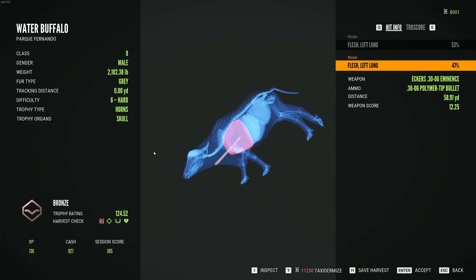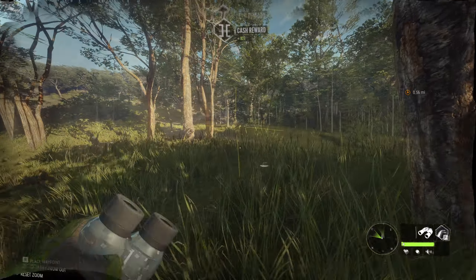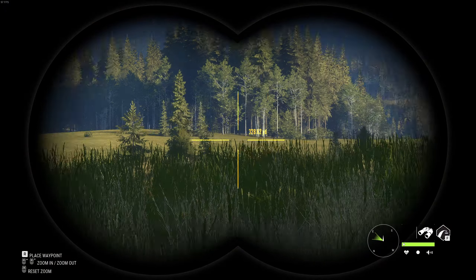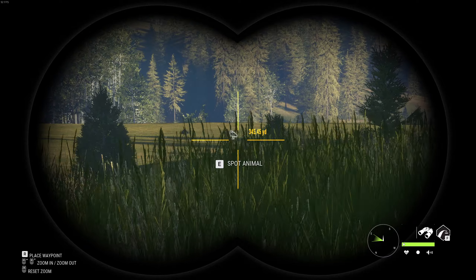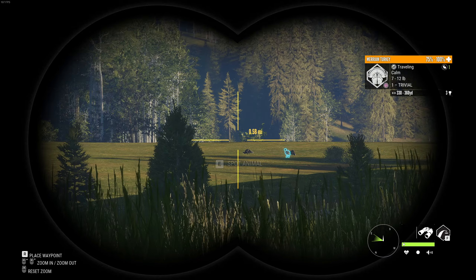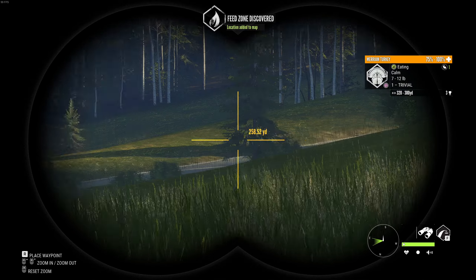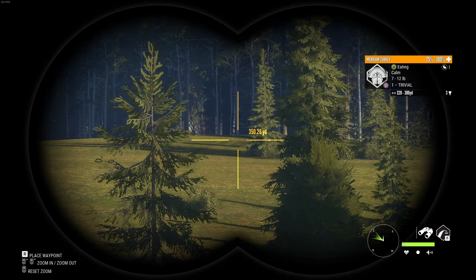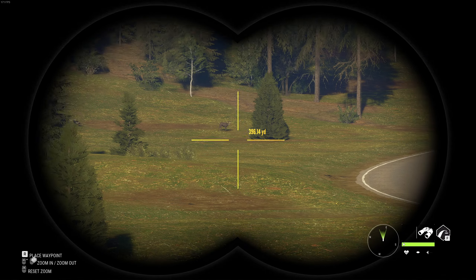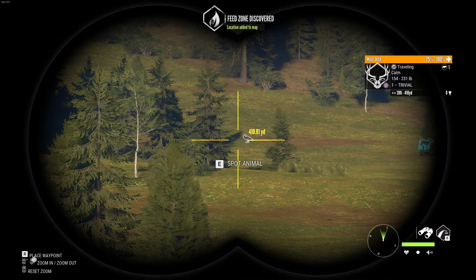We need to start a petition to get this thing at class 4-9, because that's absolutely amazing. So I went ahead and changed the map to Silver Ridge Peaks. There are two animals I have in mind in particular — that being the Rocky Mountain Elk and the Plains Bison. Both of them are very nice for testing out some of the guns for their penetration. I also have Mule Deer and Turkey here as well.